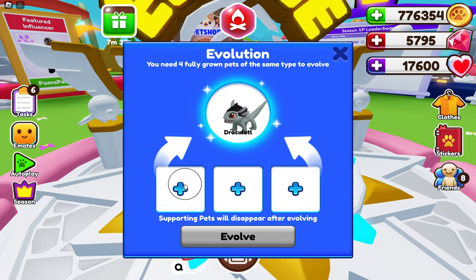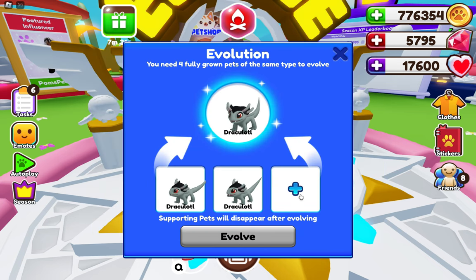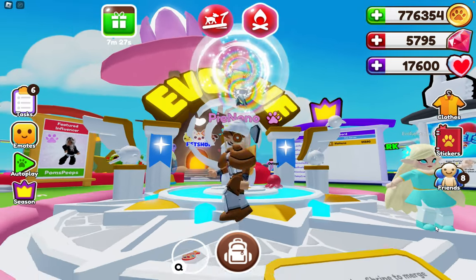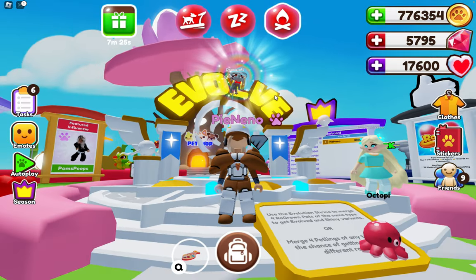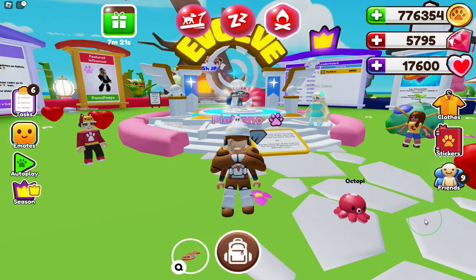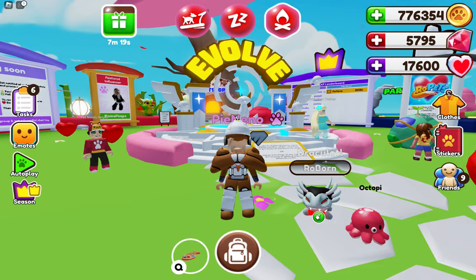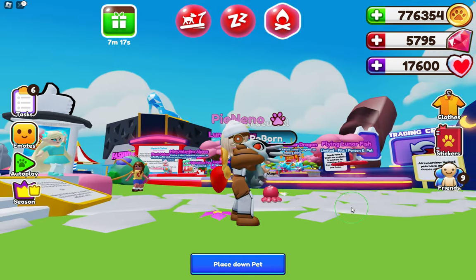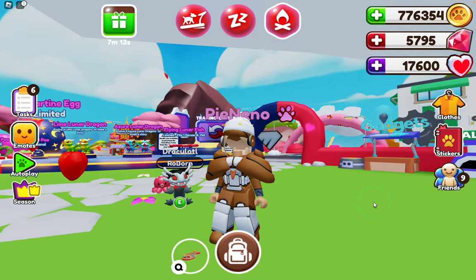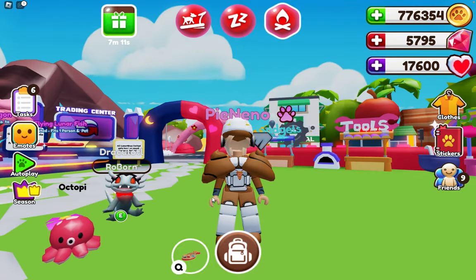You can pick any pet you want to make shiny. I'm going to pick this Draculotl and make it shiny. There we go — this is the shiny version of the Draculotl, which is no longer obtainable. It's actually from Halloween 2023. You can see how it works: it's the same pet, but now it's all glowy instead of normal.